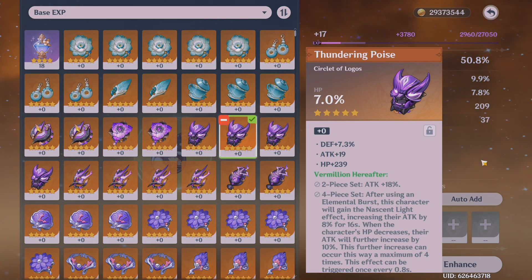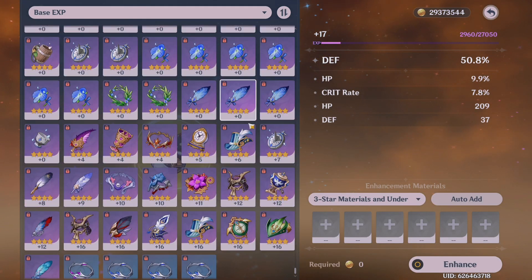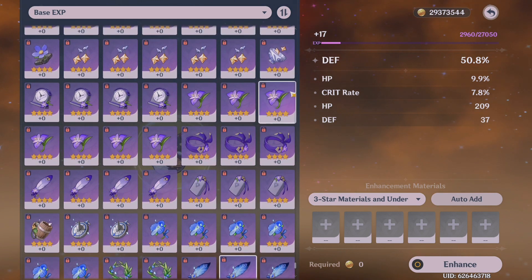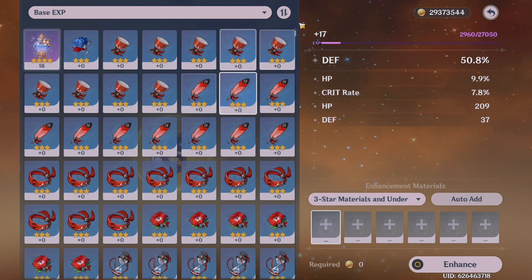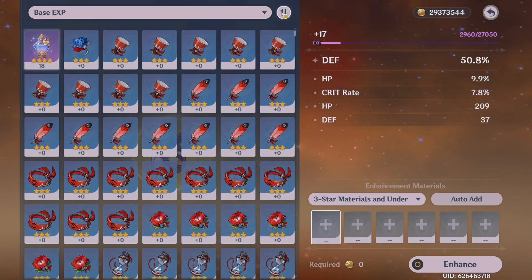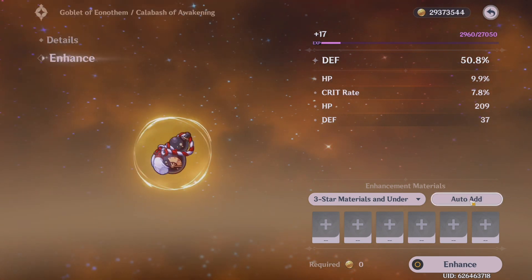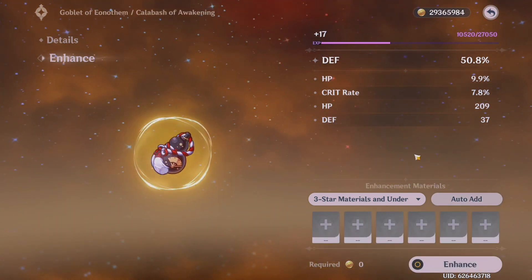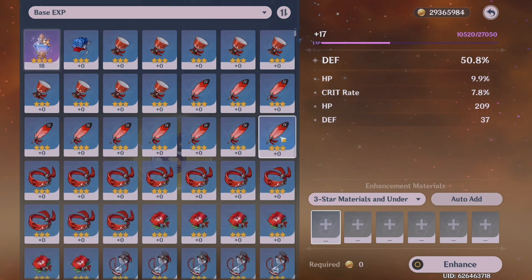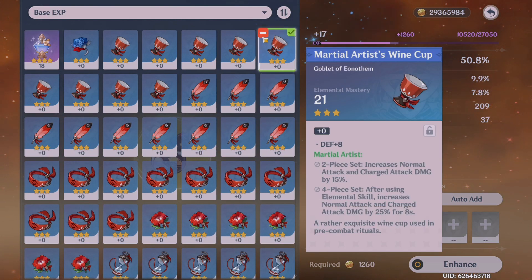What I do is go through everything I have and look for all the artifacts I'm willing to give up. I'll sort them so the lowest levels are at the top so I don't have to scroll up and down. I auto-add them because I don't really need to look through them, but if you are at a lower adventure rank and think you'll need these, manually look through them — there might be a few rare ones that are pretty good.